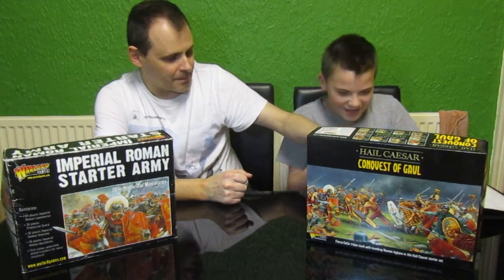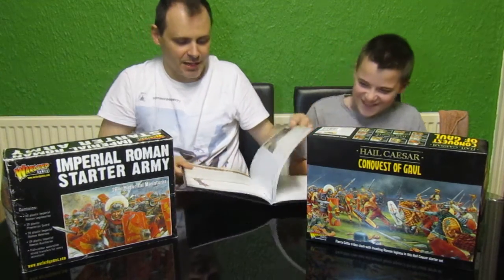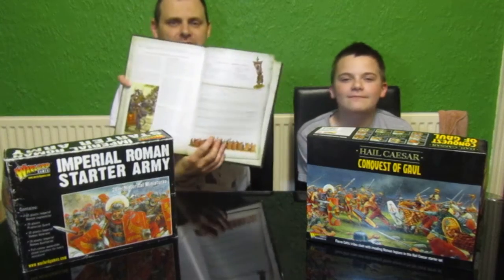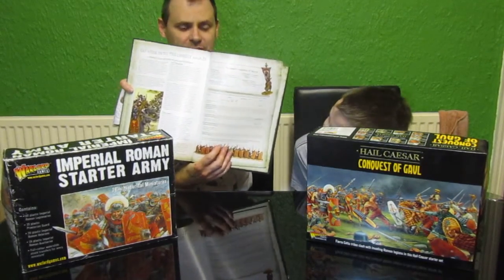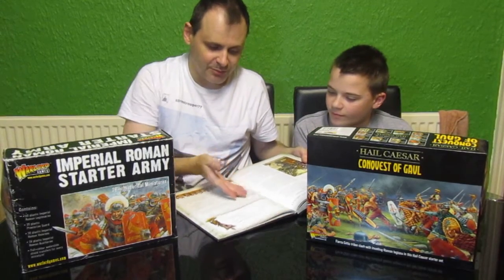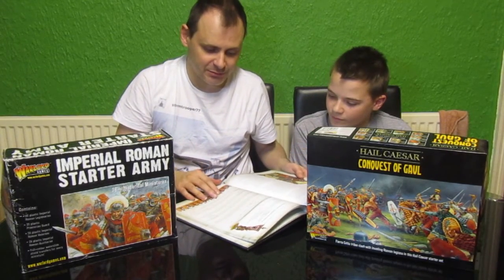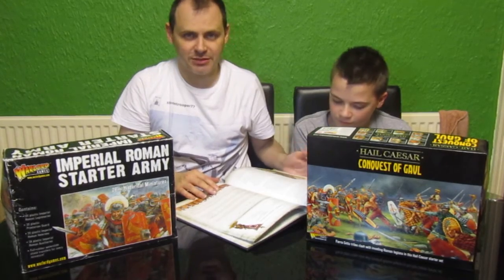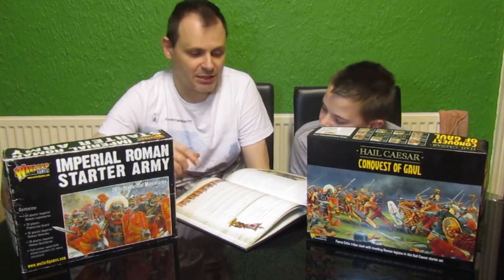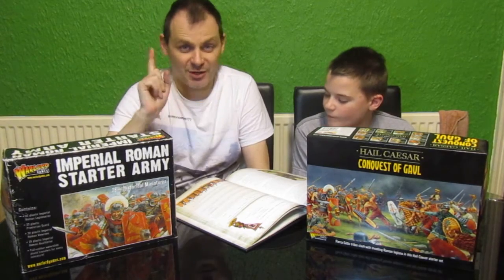Choosing an army — here's a basic layout of an army. You have a basic list which says what options you get in each army. You don't have to stick to the list; you can create your own armies. The two army rule books we've got — one of them we'll wait for the other one.